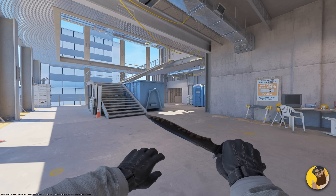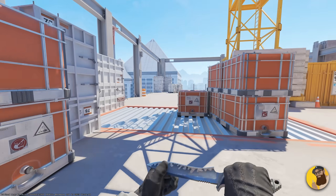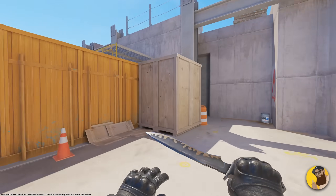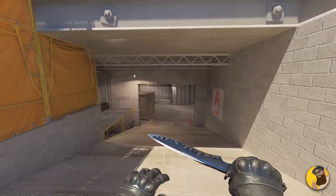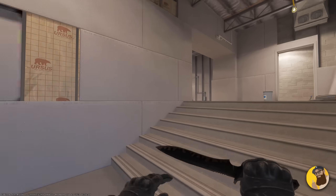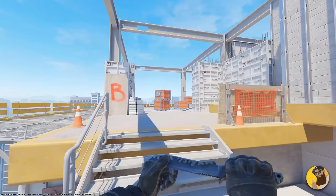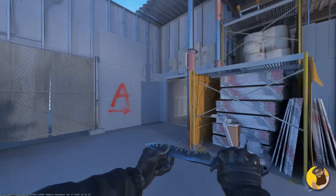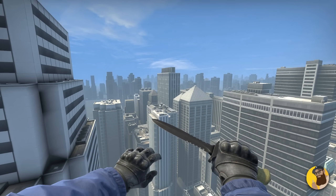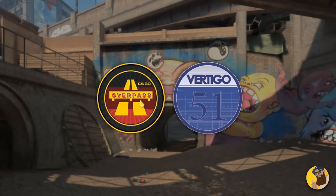Once you boot up Vertigo, you'll notice that it's pretty damn bright — I'm getting team flashed over here. But I do admit it looks really slick and it feels new. Some parts of the map are giving me some major Mirror's Edge vibes. It looks like the overall layout is untouched and it's staying the course. No major changes that I can spot; even the skybox seems to be the same, just the lighting itself is different. But now, for the main course: Overpass.